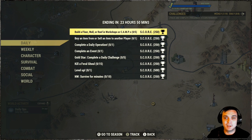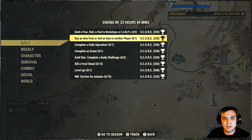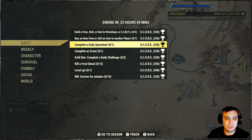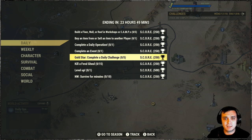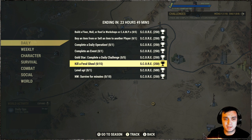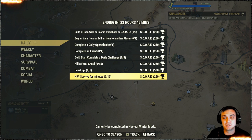Let's take a look at what we got for the daily challenges. Today we got: build floor, wall, roof, decors, etc.; buy an item or sell an item from another player; complete a daily operation; complete an event; complete five daily challenges — this will trigger automatically; kill a feral ghoul 15 times; level up one time; nuclear winter — survive for 10 minutes and you'll get some more score.